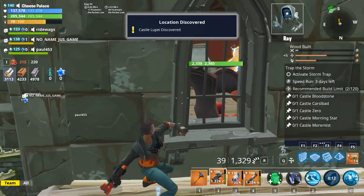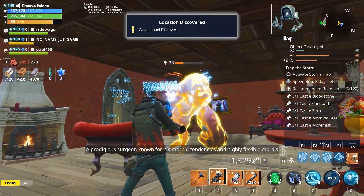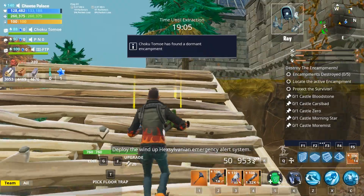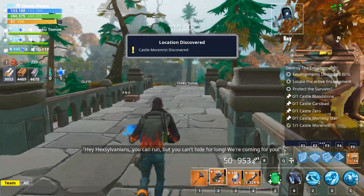I found my first castle, Lupe, playing Trap the Storm in my second quest, but for every other mode I select Destroy the Encampments. That gave me the opportunity to bounce around the map and collect or locate all quest items while still focusing on the objective and completing it in a timely manner.